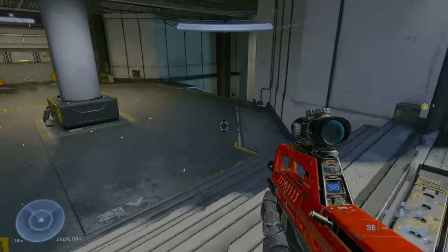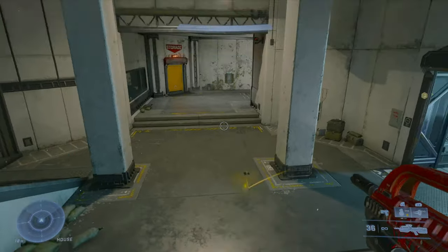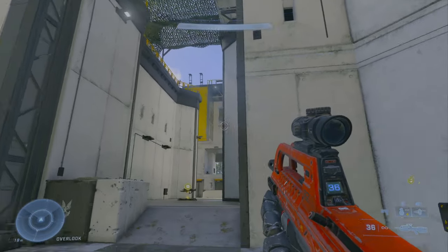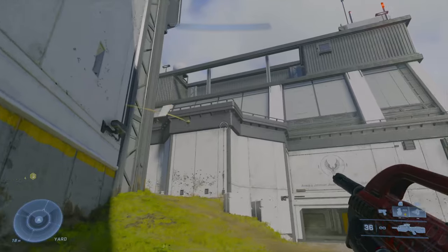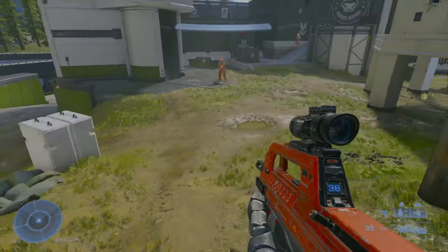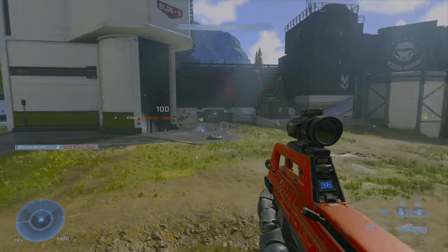Let's start with frag grenades. These are your starting grenades, so it's very important to know how to use them. Halo Infinite's frags must bounce first before exploding, so keep that in mind. This means you can bounce frags off most surfaces on maps, and over time you'll get used to how the trajectory performs and where to throw them. It takes two frags to get a kill. Blast radius and damage are moderate.